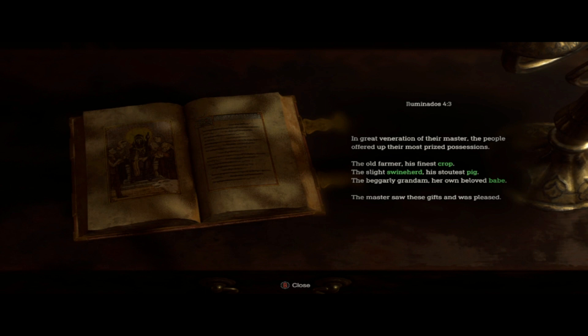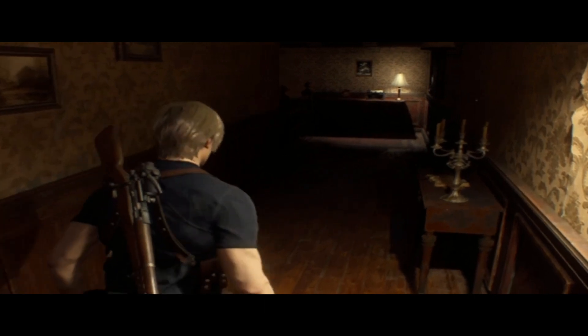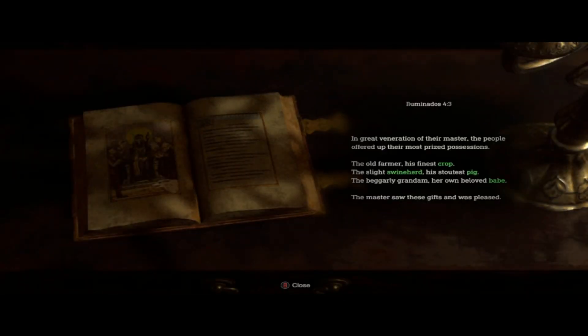We're going down the hall to see if we can find something useful. Oh, this sounds like a puzzle. You've got crops, you got swine herd, and it's pig, and the beggar and its own bay. Looks like we had to go down to the area where it has a puzzle. Let me read this one more time: crop, swine herd, pig, babe. Let's go downstairs and see what we got going on.